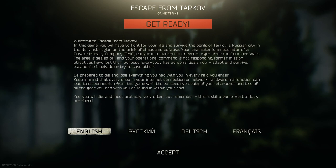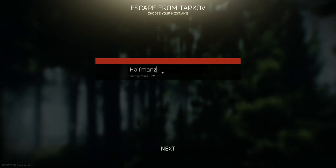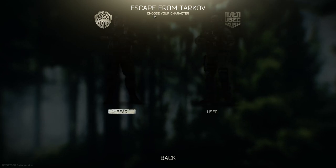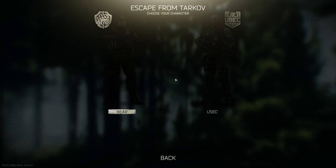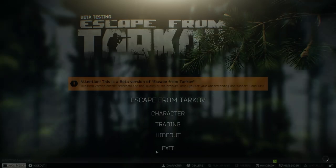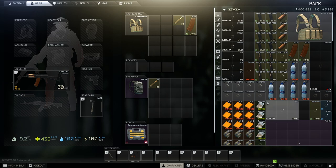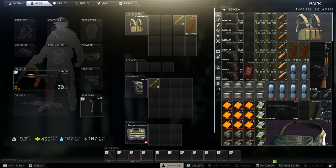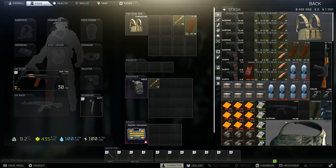This is a full playthrough using every single thing to our ability. Today we're going to do something a little different - we're going to use the same name Halfman but put a Let's Play behind it. Now normally this is where you select your character - either Bear or USEC. I normally always go Bear, but today we're going to go USEC. Your account may be a little different; the one I'm playing on is the Edge of Darkness edition, the big expensive bundle.